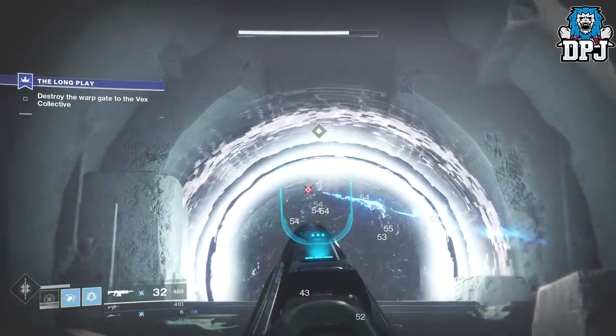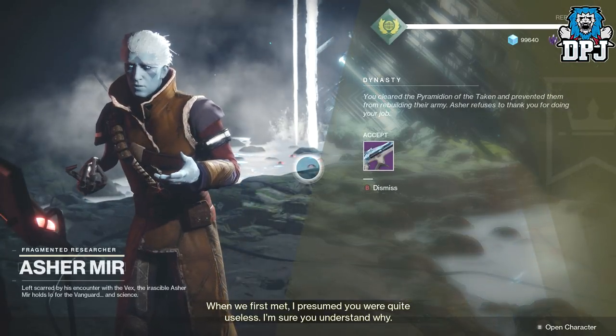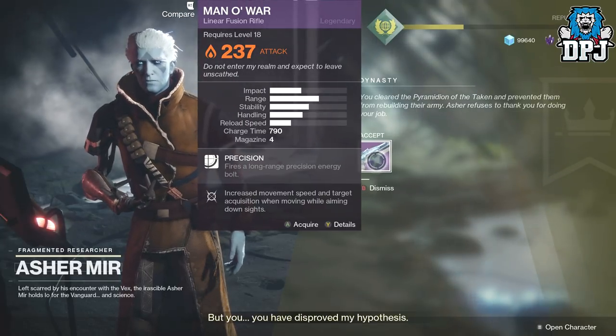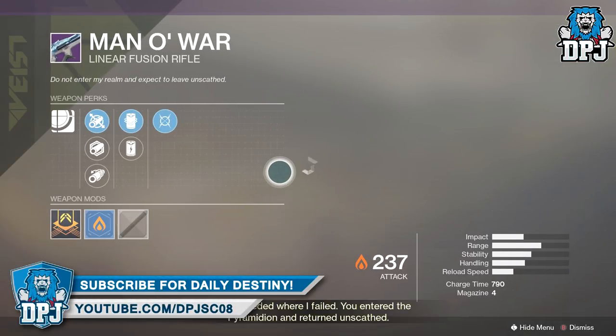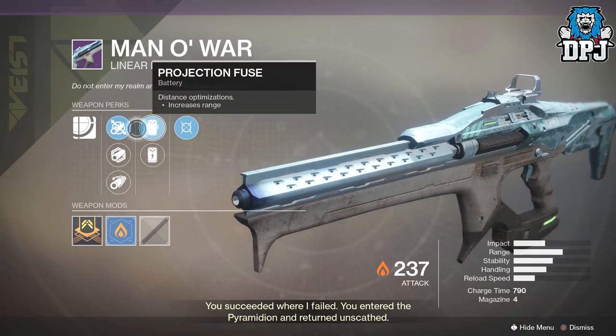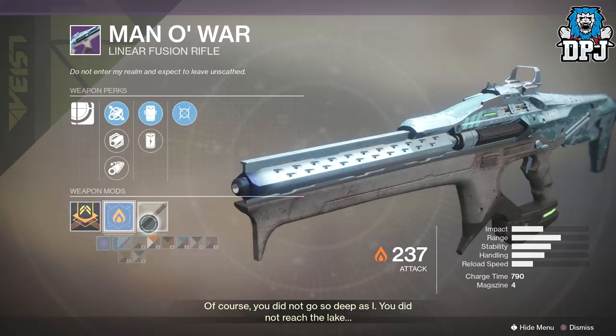And here we go guys — you receive the linear fusion, the Man O War! Like I said, this is definitely the first one I've got in the game. Unless you've had one from a legendary engram and you're really lucky, I do believe this is the first one you can obtain, and likely the only one you'll get for now. But it is a great linear, it seriously is.